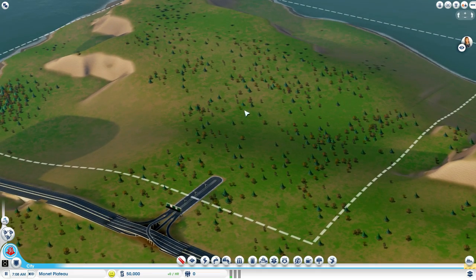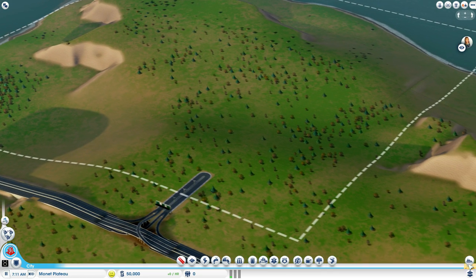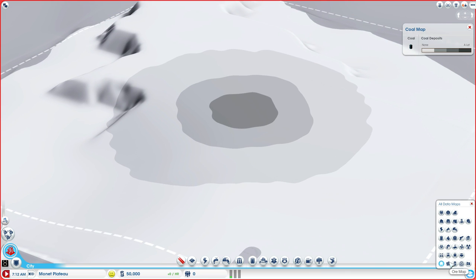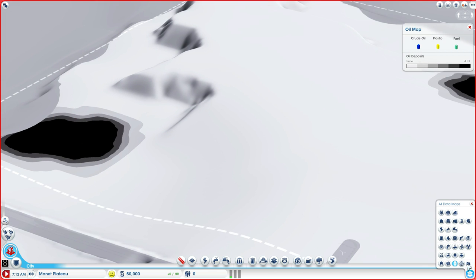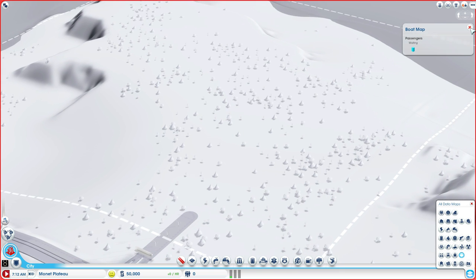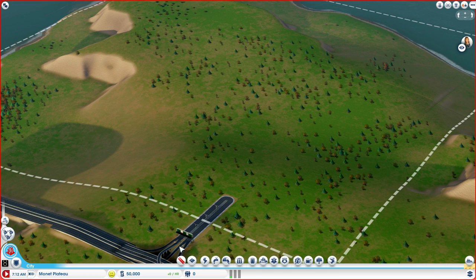One of the things I'll say is that when you start up your region, each city has access to different things, which you can take a look at in your data maps. Some of them will have access to different resources — like, for example, there'll be coal deposits, ore deposits, oil deposits. These are the main things you want to know if you're thinking of specializing.